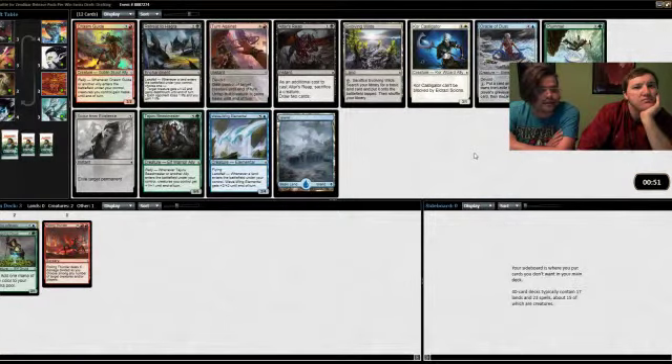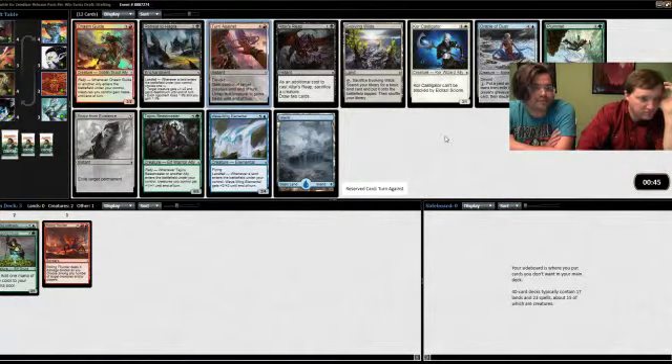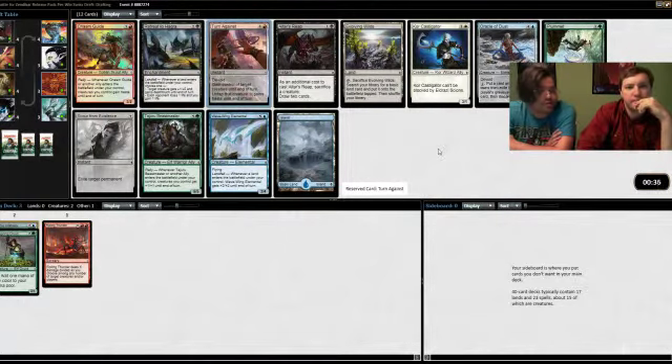So we've got another Turn Against that's very late. I think Turn Against is our pick just because we'd like to have one, but Evolving Wilds will be good too. Scour from Existence — I don't mind one, but you don't want more than one. Notice we haven't seen any Eldrazi, even common ones yet. Well, there hasn't really been that many in this pack either.